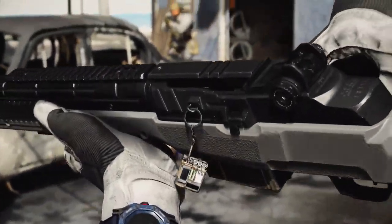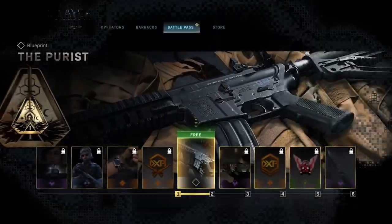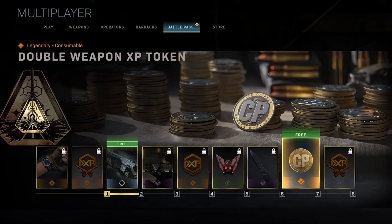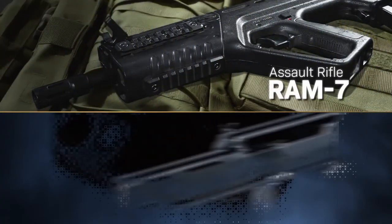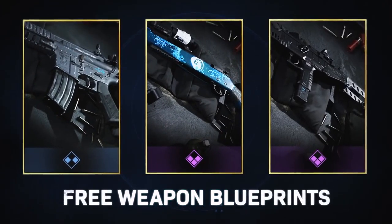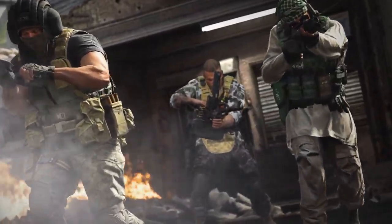Battle Pass is coming in hot with 100 tiers of content for you to earn and equip. 23 of those tiers are free to all players, which includes two brand new weapons. As you rise up the ranks, you'll unlock the Ram 7 Assault Rifle and Holder 26 LMG, plus COD points and a ton of gear for you to personalize your Operator with. All for just playing the game.